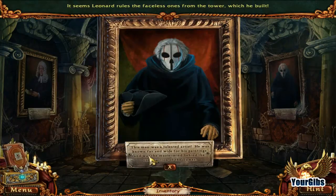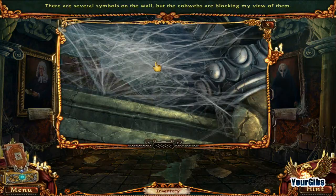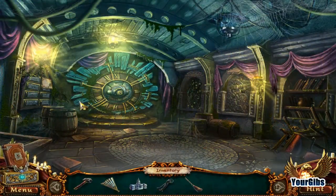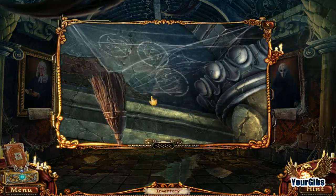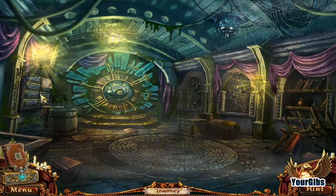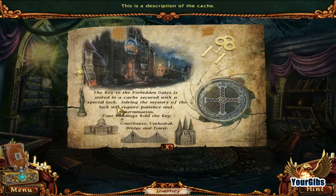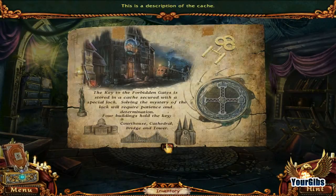This man was a talented artist — known far and wide for his paintings and the mastermind behind the construction of the tower. There are several symbols on the wall but the cobwebs are blocking my way. Get these cobwebs out of there. I recognize that code — there's zodiac signs: Pisces, Gemini, Sagittarius. This is a description of the cache. The key to the forbidden gates is stored in the cache, secured with a special lock. Four buildings hold the key: courthouse, cathedral, bridge, and tower. So basically those four folks that built everything hid something in each one.